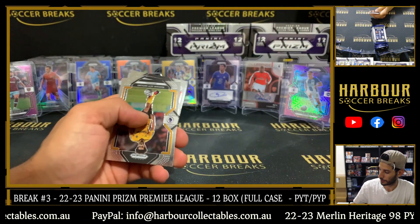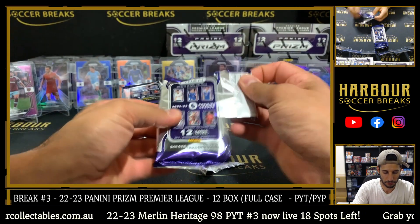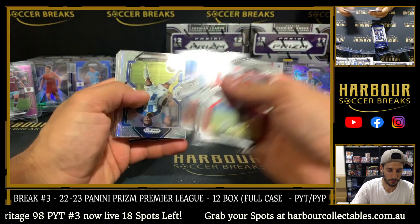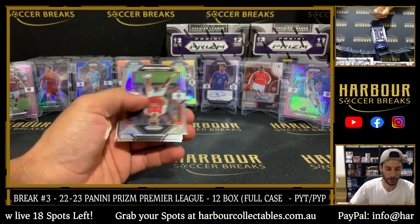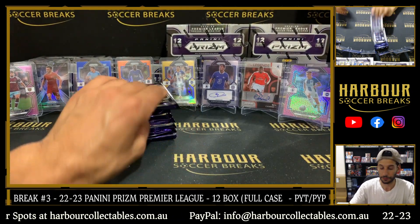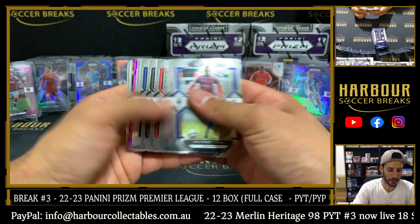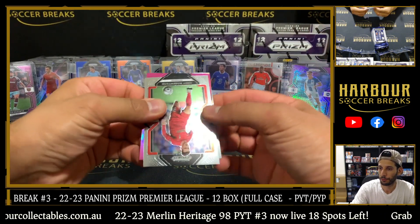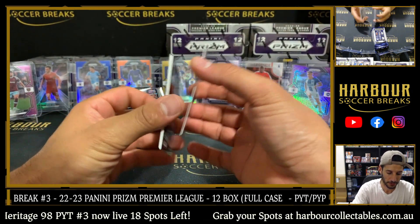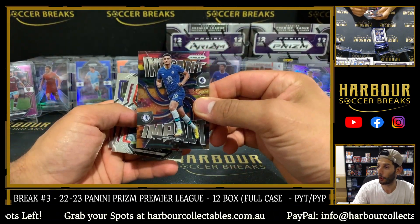Emergent of Camara. Hyper of Lamptey. Silver of Chirintini. Pink for Fulham — that is Andres Peral, 143 of 199, that's Brad. Broja on the instant impact.